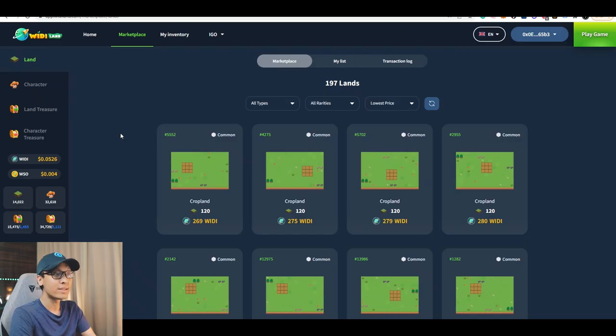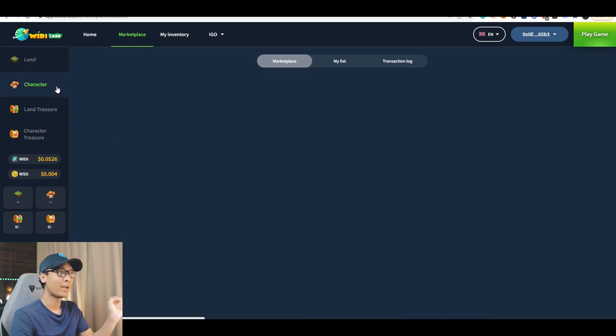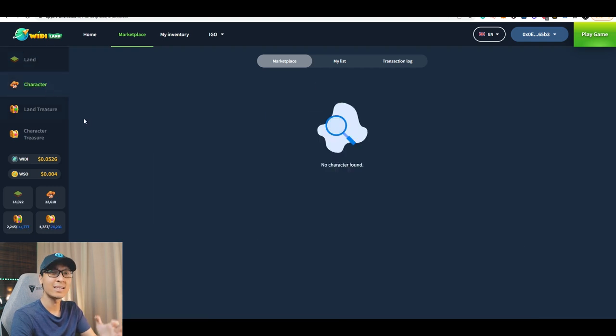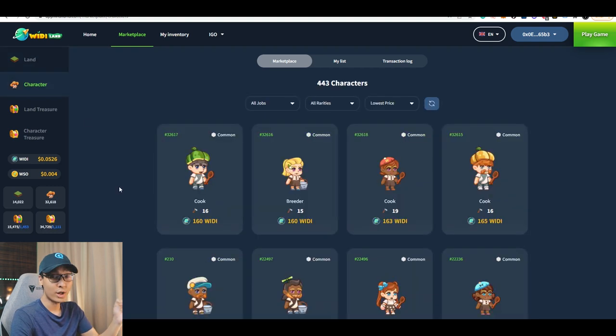Now for those who actually want to invest in this game, there are 2 things that you can purchase. The first one is the land and the second one is the character. Buying a character is only beneficial for you if you have another land. And if you're asking whether the rarity actually matters, it kind of matters in terms of the waiting time for each crop that you're gonna harvest. The higher the rarity of your character, the lesser the time you need to wait to harvest your crop.